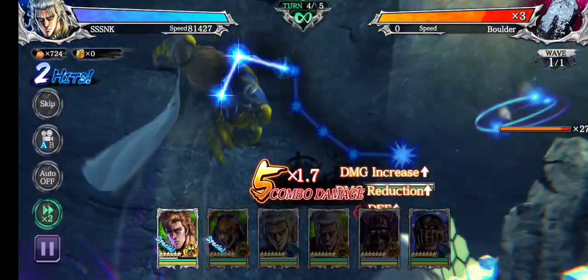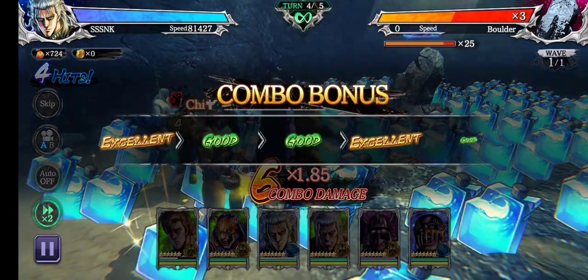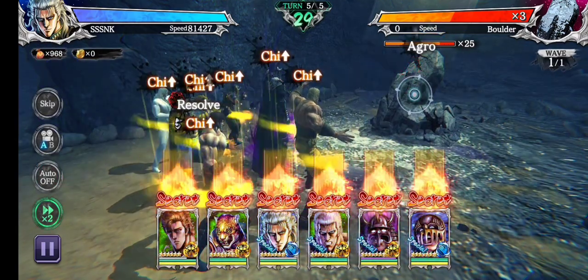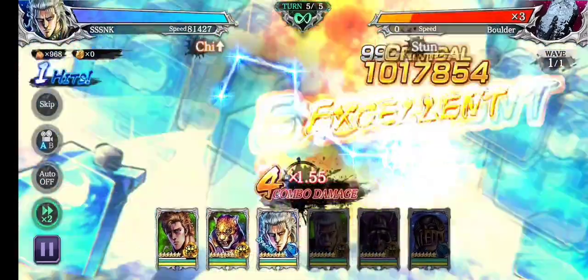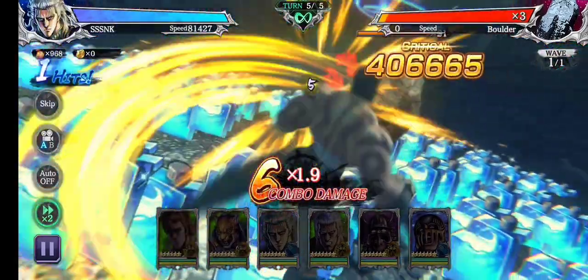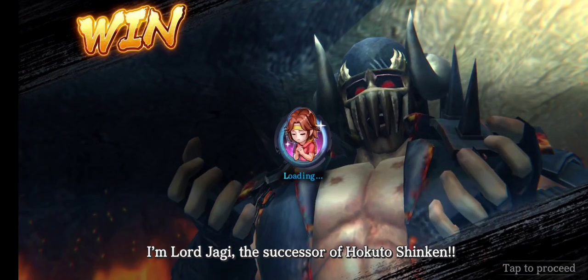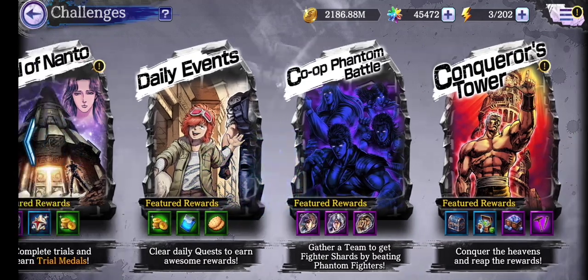Today's combo bonus for server 12 is E G G E G. I'm showing a bit more of how to do it — it's all about mixing in the E's and G's. For example: G G E G G, and the opposite of that is E E G E E.